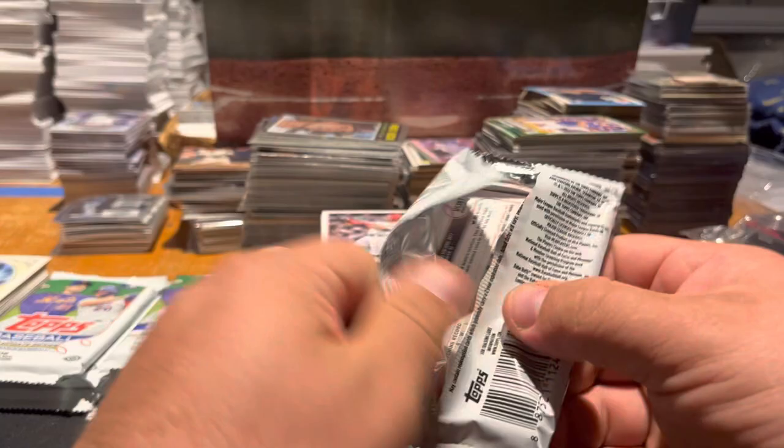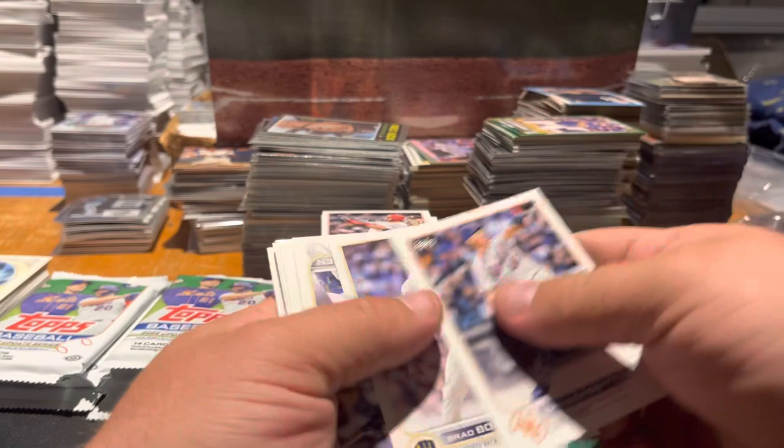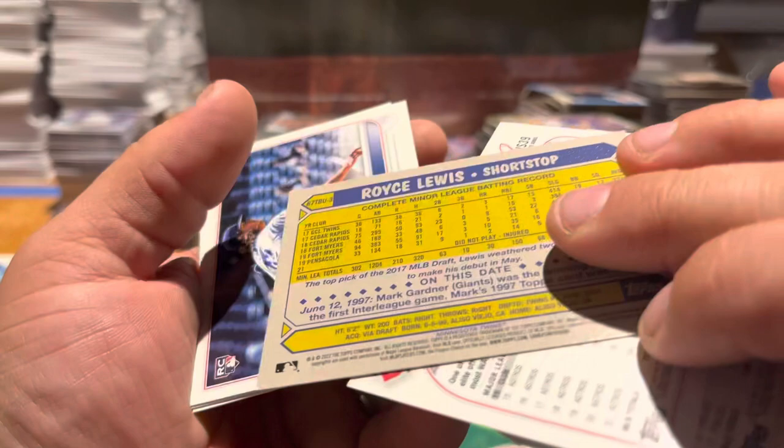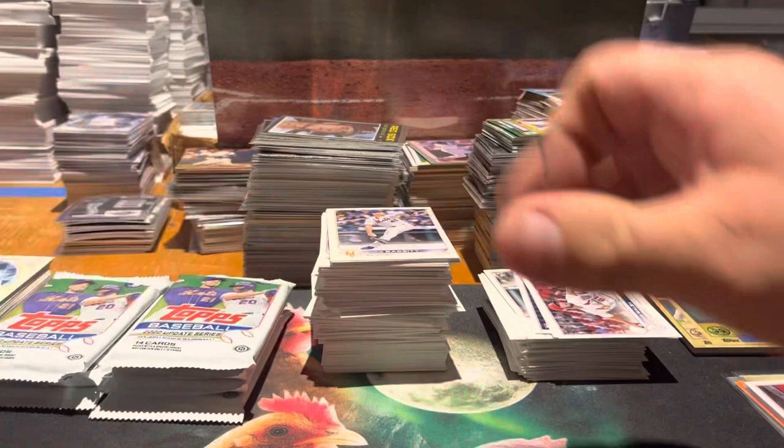Pack 17. Lucius Fox rookie, Breeze rookie, Boxberger, McCutcheon — happy to have him back with the Pirates — Joan Duran, La Vastita, Carlos Correa, and a Royce Lewis rookie on the 87 design — that's nice. Pepeo rookie debut, Jake Walsh rookie, Stamont, and Zach Davies.